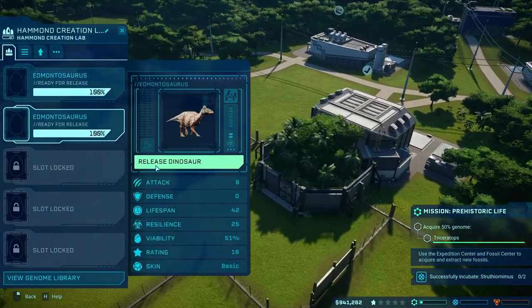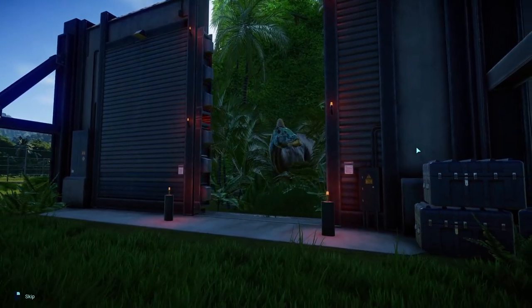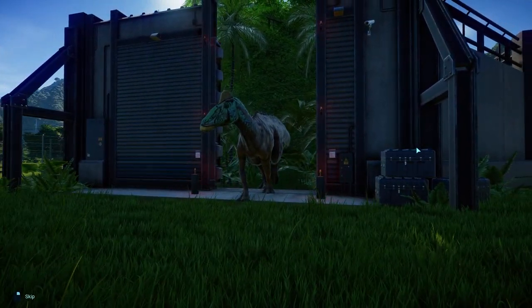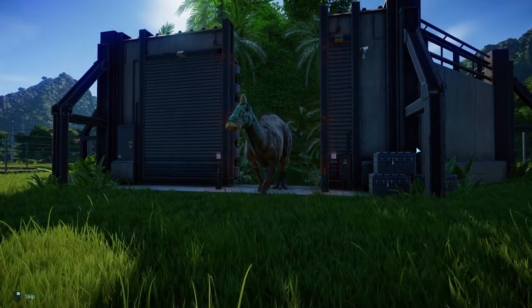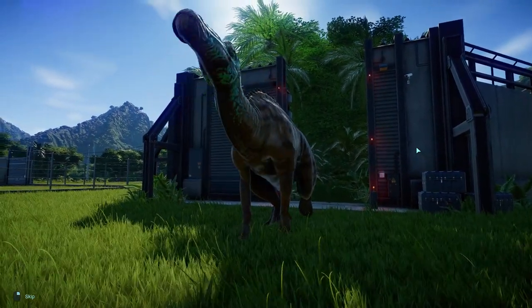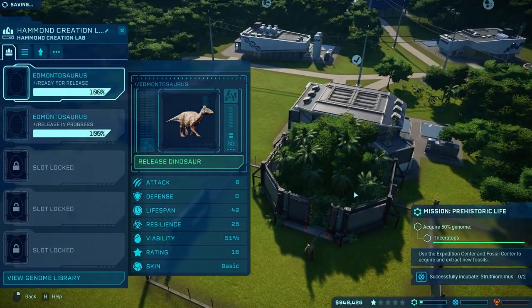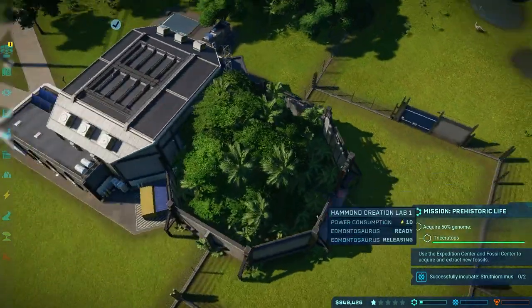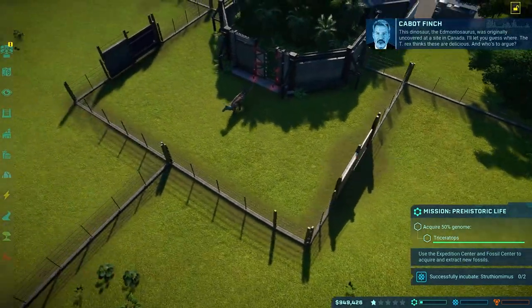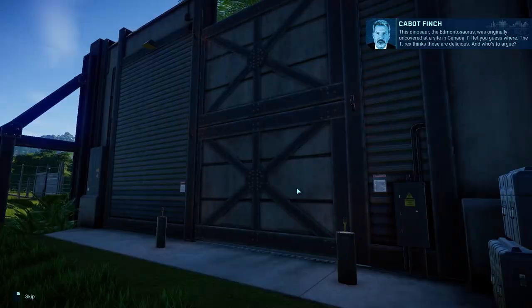Both incubations worked. Edmontosaurus, here we go — the beaky one. Look at that little beak and the little pompadour thing on the top. I also love the coloring on the front, like the grainy blue color. When it comes to playing with genomes, I like playing with their coloration more than I like playing with any of the actual helpful genetics. Let's go ahead and open this gate so she should run right out to be with her Strithiomimus friends, and we can release the second one.